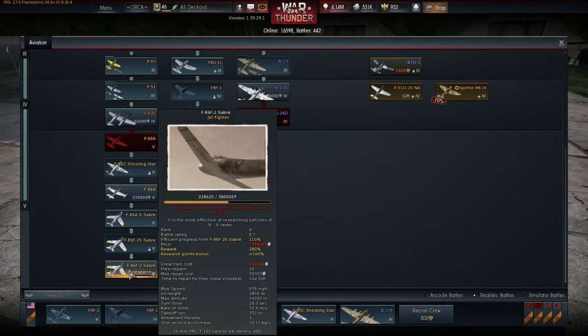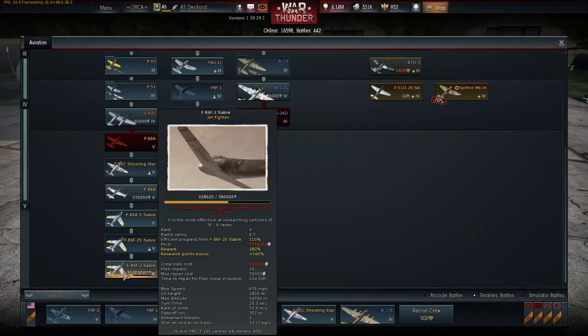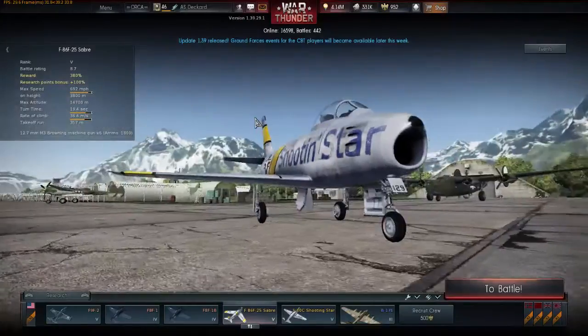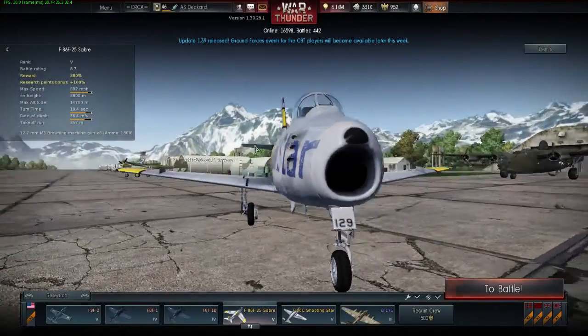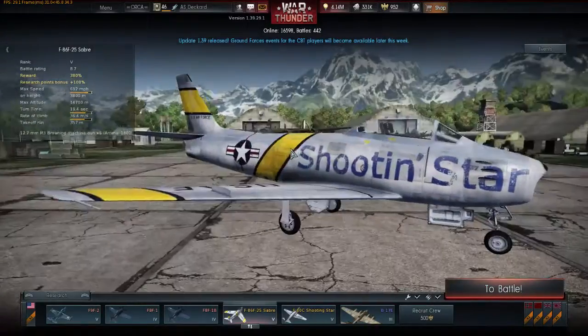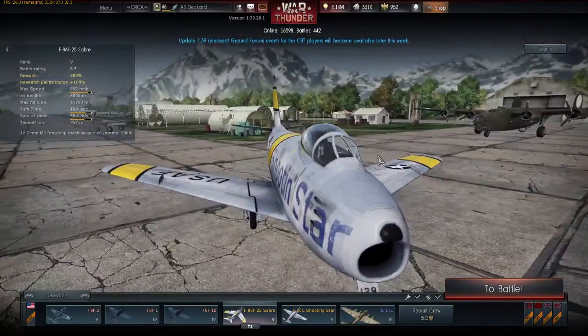The era of the Sabre hitting Mach 1.12 in a dive and the MiG-15 breaking the sound barrier in a dive — both of those eras are over. The MiG can no longer break the sound barrier, at least not easily or in a controlled manner, while the Sabre can only reach Mach 1.05, which is all it could do in reality. The game has gotten much more realistic when it comes to jets, and I'm very happy — it looks like it's going to make everything much more fun. I approve of what they've done to the Sabre's flight model.